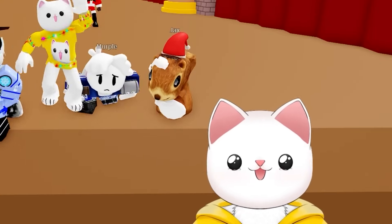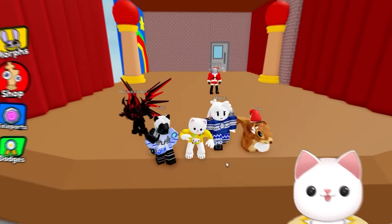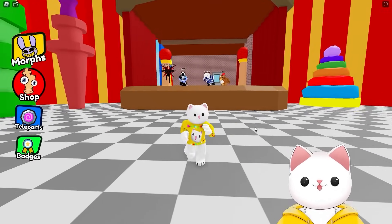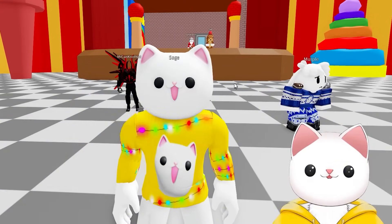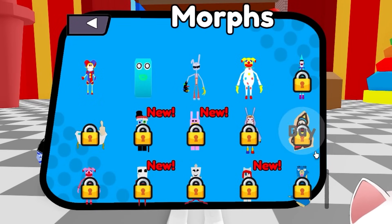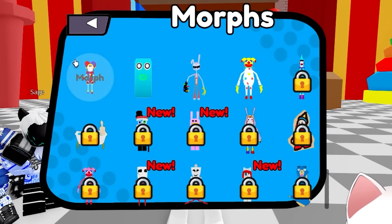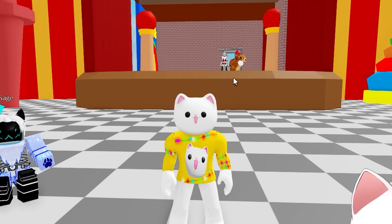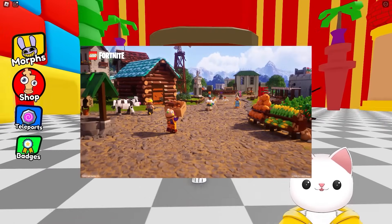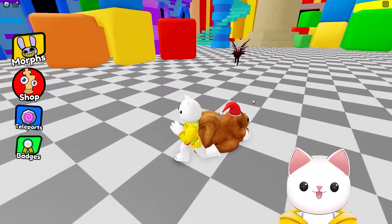Welcome back to another video where today we're in the Amazing Digital Circus, joined with quite a few people. We've got Quackers, Mr. Cannot, Serge, Merple, and obviously Jax. What we're going to be doing today is looking for morphs we have missed. If I go to the morph menu, I think there's about 11 I need to find. Most importantly, some I'm very keen to find are the LEGO versions of the characters, with the massive LEGO update from Fortnite — someone has added that version to this game.